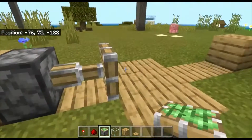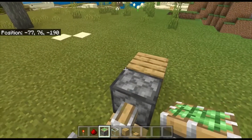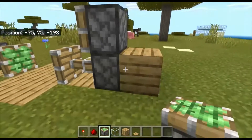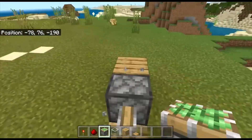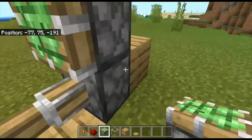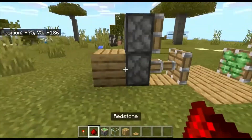Do that on the other side — it should come out like that as well. Now this part is extremely vital, you must do this. Put the sticky piston just like that. You must make sure this lines up — you cannot put it onto the block; it's not supposed to happen because it doesn't line up. You have to put it exactly on the gray part, and you're also going to do that on the other side.